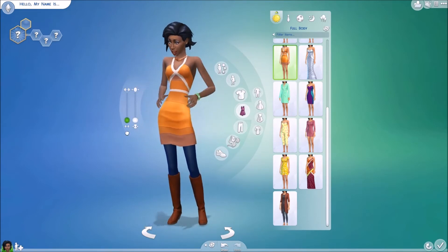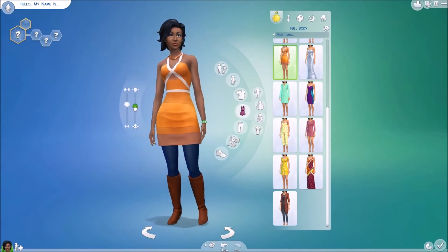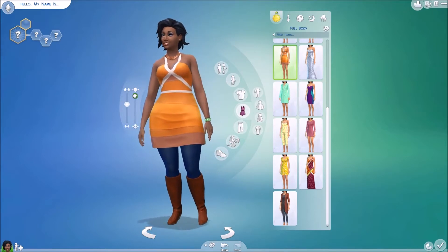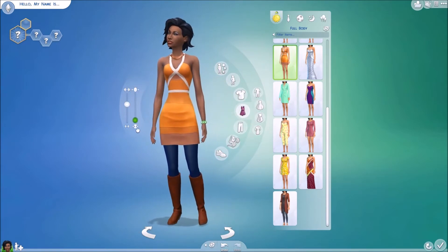So you have like Rihanna on one end, and then you have like Oprah Winfrey on the other. And The Sims did it again — as you can see, nothing's really changing until about halfway, and then it just explodes. You're either huge or you're normal. It's huge, normal, skinny, skinny, skinny.